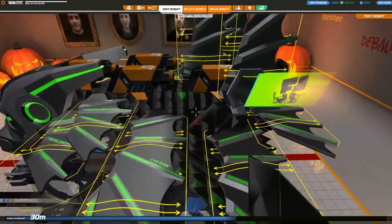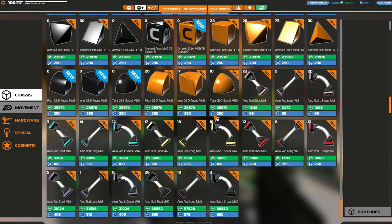Before we get into the robot itself, let's have a quick look at the items. The big item everyone loves is that the rare cubes are back - the green glowing cubes. They are exactly the same as the regular tier 10 cubes, other than the red glow has been replaced with an eerie green one, which in my honest opinion looks way better. I'm already starting to stockpile them.